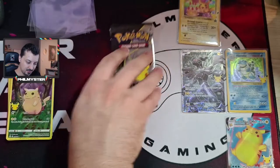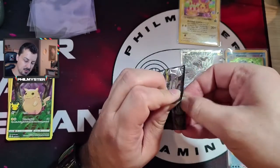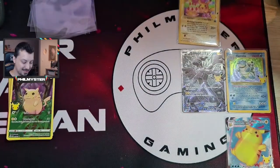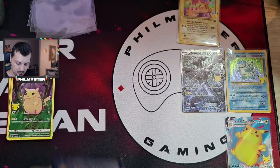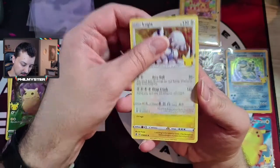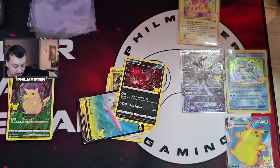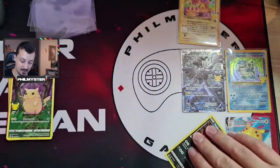Last pack - praying to the Pokemon gods! Please be Venusaur, Shining Magikarp, or Gold Star Umbreon. We can do it! Lugia, Zekrom, Surfing Pikachu, and Volcanion. Damn. So it's 50% - three classics out of six packs.